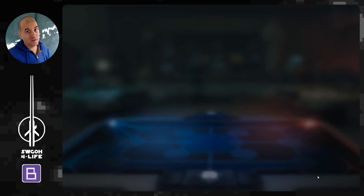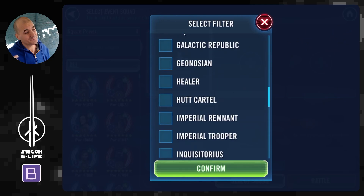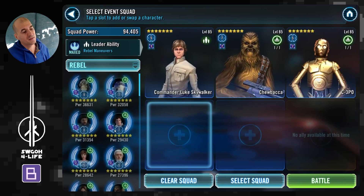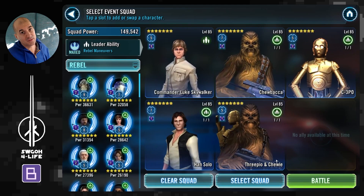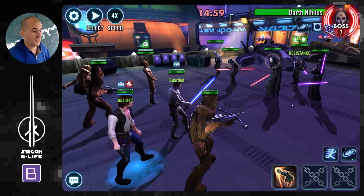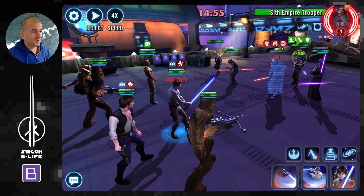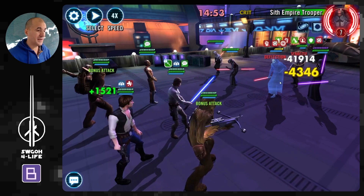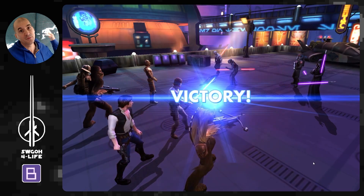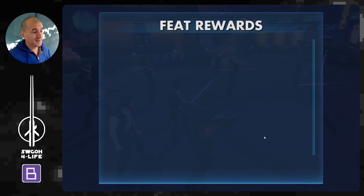Okay, so First Order battles are all covered. Now for the No Tanks feat - there are many ways to do this one, but I found the easiest is just to use CLS. Han Shoots First ignores taunt, so you can almost one-shot Nihilus right out of the gate. Call to Action, he ignores the taunt and finishes off Nihilus. Let's go - hit Nihilus, boom boom boom, got him in the yellow, Call to Action, ignore the taunt, big hit on Nihilus, and down he goes. That's your No Tanks feat done.